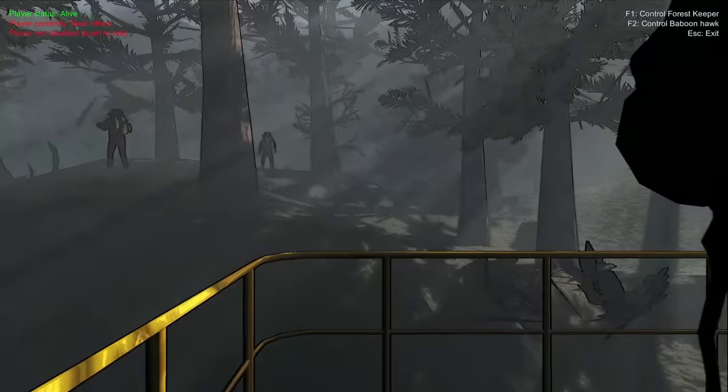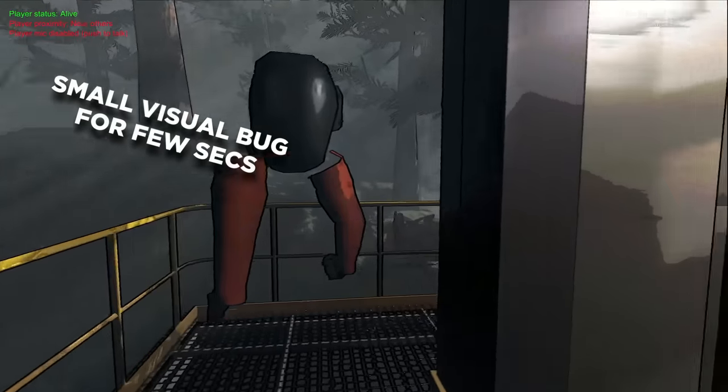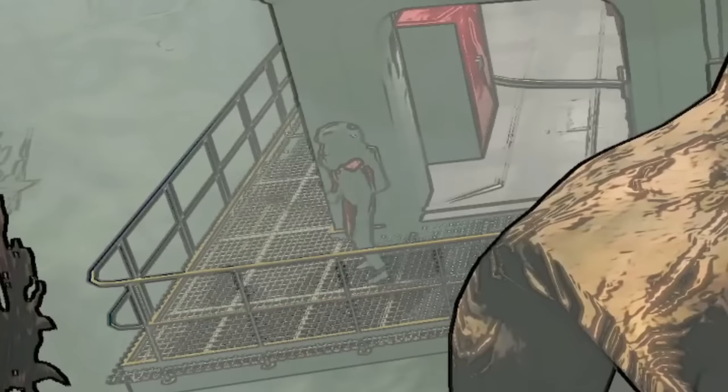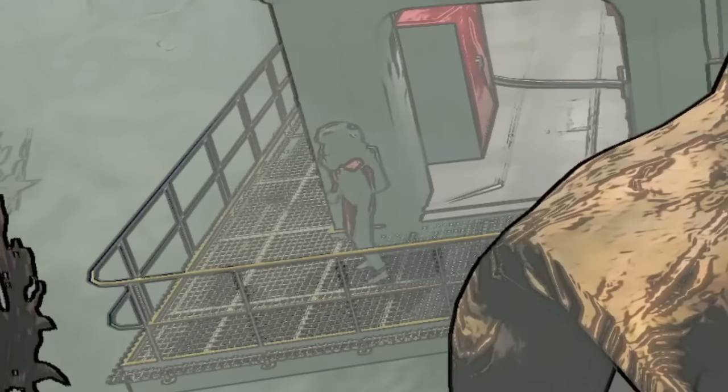If you change into ghost mode, this is where you will be able to roam around the map without being seen, just like you are invisible. Your body will stay still, however, so do take precaution on that. You can always go back to your body again by pressing Escape.